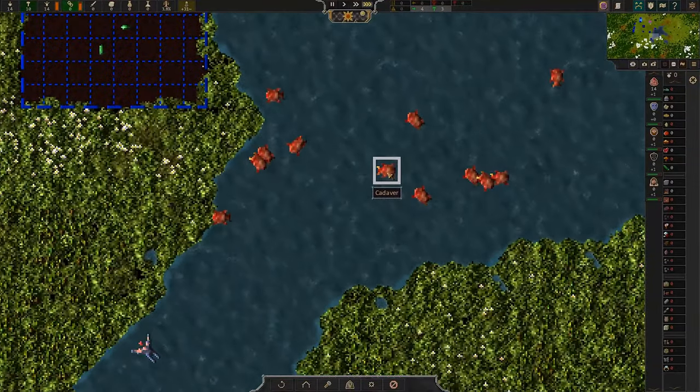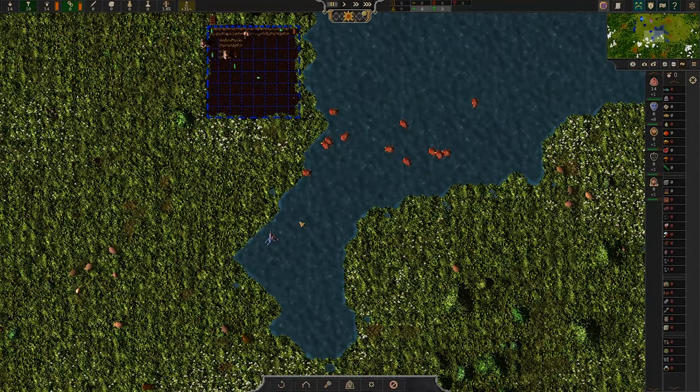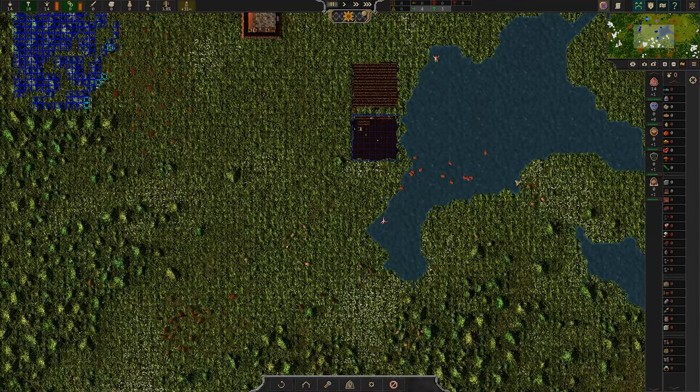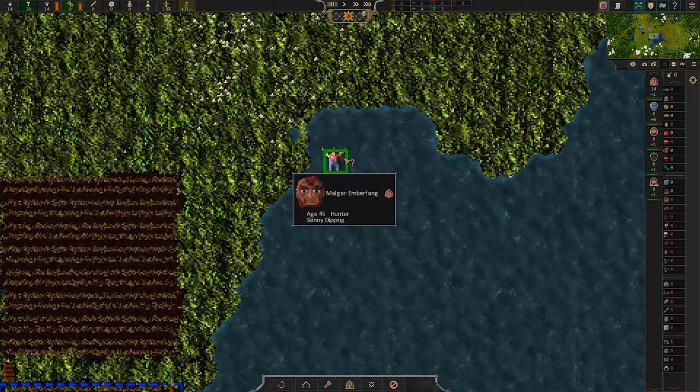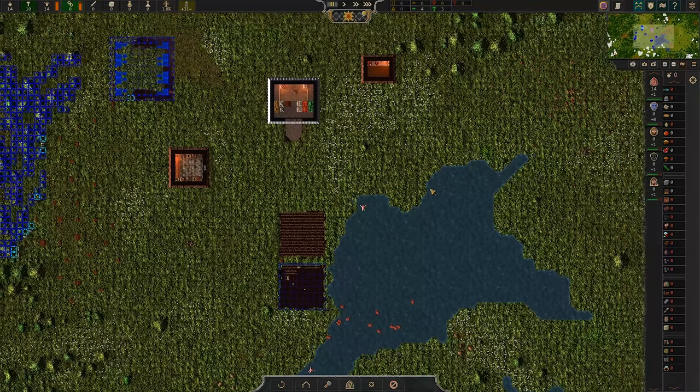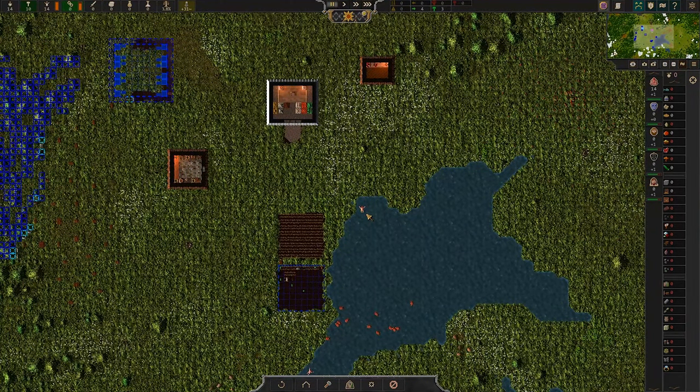Cadavers? What is this about — who poisoned our water with corpses? Who did this? Also, they're swimming. Oh, you're skinny dipping? You appear to be fully clothed, but I'll allow it. Oh zooming out you look naked — although that's tiny. For mobile users, sorry, I didn't see any way to scale up the UI.